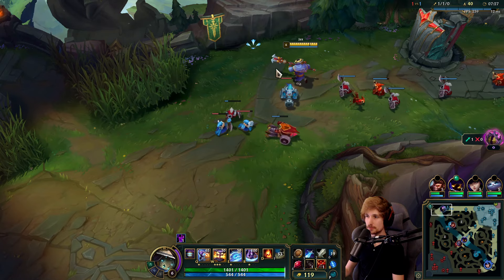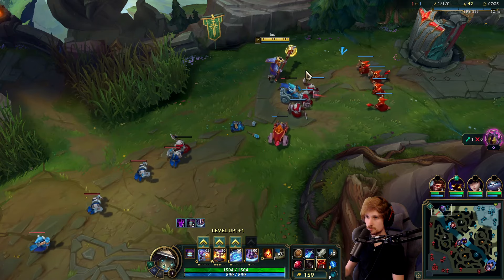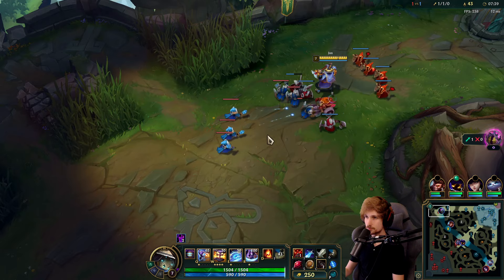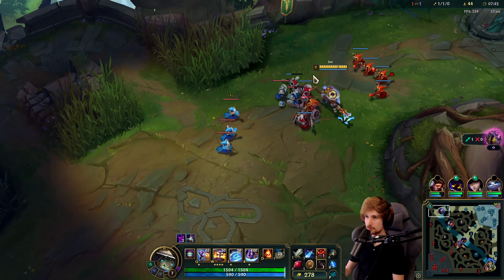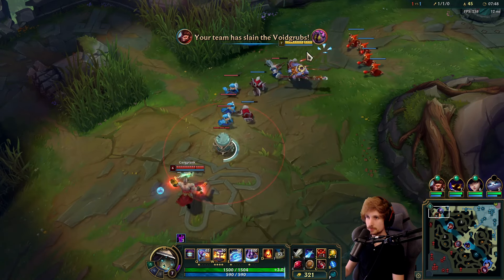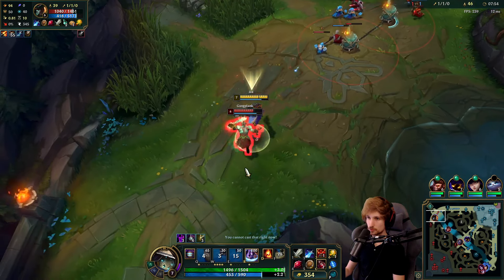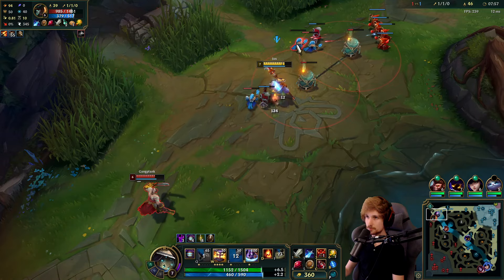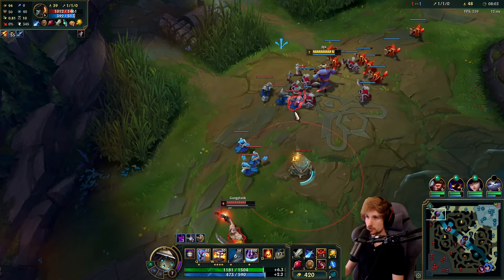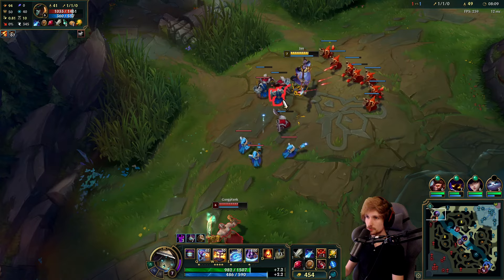I hope the cannon goes down so Gangplank doesn't get it. It's not going to go down, so it's not as perfect as I thought — no problem. Now we just stack up the wave and try to push it as slowly as we can. He's got Sheen, Ruby Crystal, and Long Sword — probably building the same stuff as me.